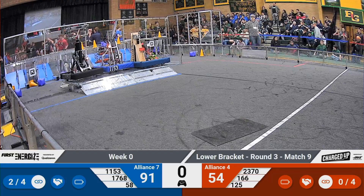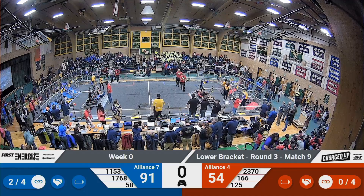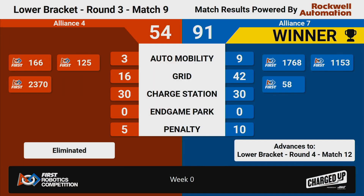On the board right now. We're going to find out right now which Alliance moves on and which Alliance goes home. Blue Alliance is going to be the winner. That means they will be moving on to match number 12 in the lower bracket. That also means the Red Alliance team will be heading home — that is 23-70 iBots, 125 Neutrons, and your Red Alliance captain, Team 166, CHOP!